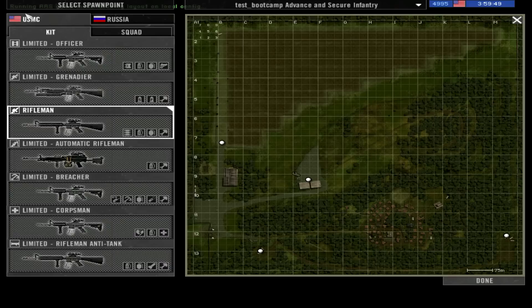When you connect to the server, this is the first thing you will see. You will see the teams — USMC and Russia — the squad picking table, the kit picking table, and the spawn point picking map. First, you should pick the team you want to play for. Keep an eye on the number of players, because you might not be able to join your team if it has a higher number of players than the other.